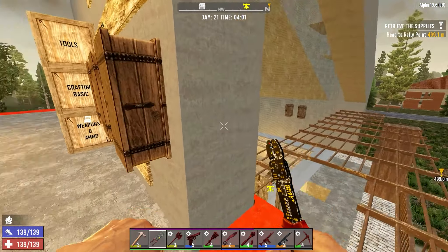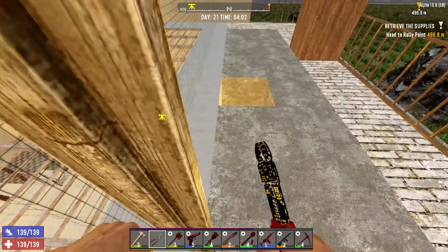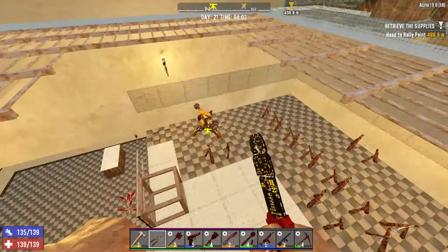First thing we're going to do is our repairs. Set up our dart trap. Put some more fences down.